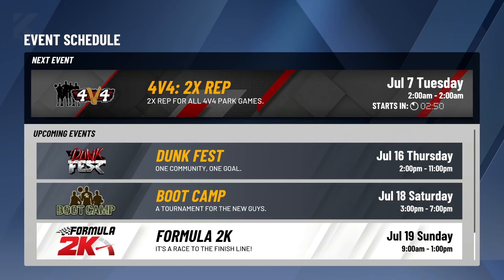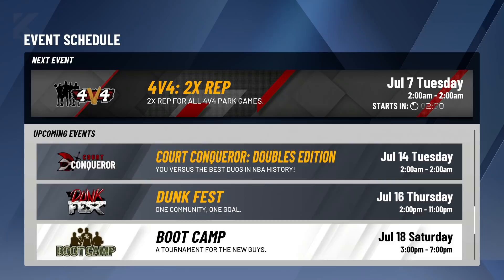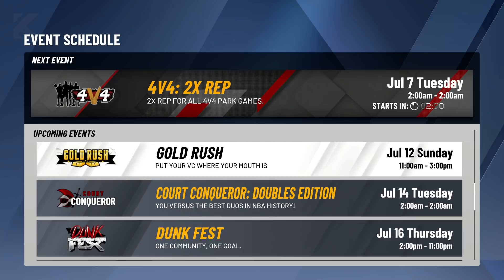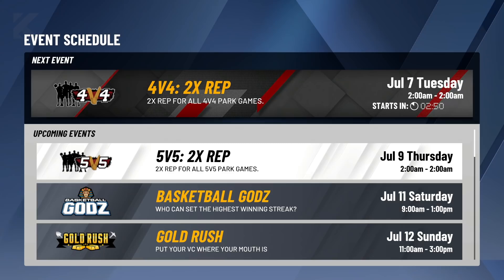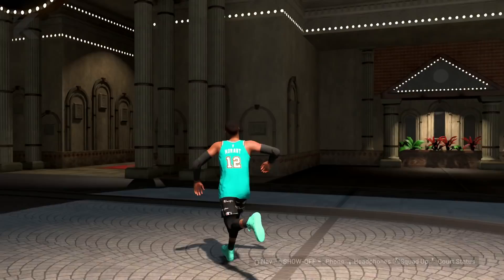You can also earn VC by playing in neighborhood events. Just participating in events like Dime Time and Dunk Fest usually earns around 2500 VC. If you're skilled enough to win events like Boot Camp or Gold Rush, you can select up to 50,000 VC as a prize — and that doesn't include VC earned from playing the games themselves. So if VC is your main priority and you're good at the game, definitely try to win some of these events.